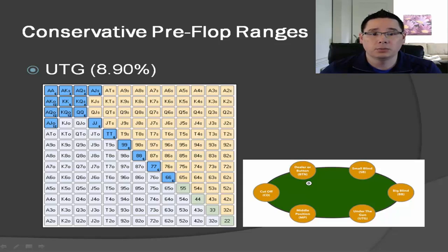We want to be playing fewer hands when we're in early position while we're out of position, and we want to be playing more hands when we're in later positions, simply due to positional advantage and positional disadvantage. All of this is going to relate to that, so let's go ahead and get started. Remember, the blinds are forced bets, so the first person to act pre-flop is always going to be under the gun.